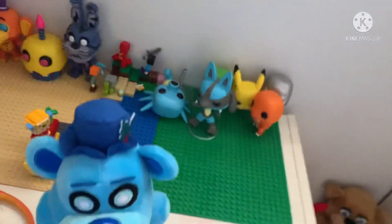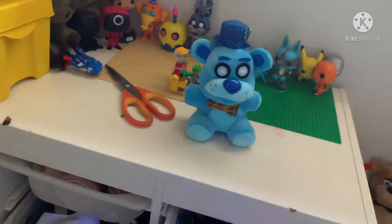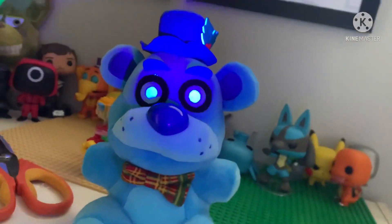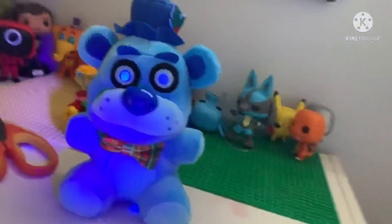Now let's bring him to the black light test. Let's get the black light, put him on here. Oh my goodness — this guy looks really not much different, but his stitches, you can see the stitches on him lower, his eyes below, and his head. The white really pops, so this looks really cool.